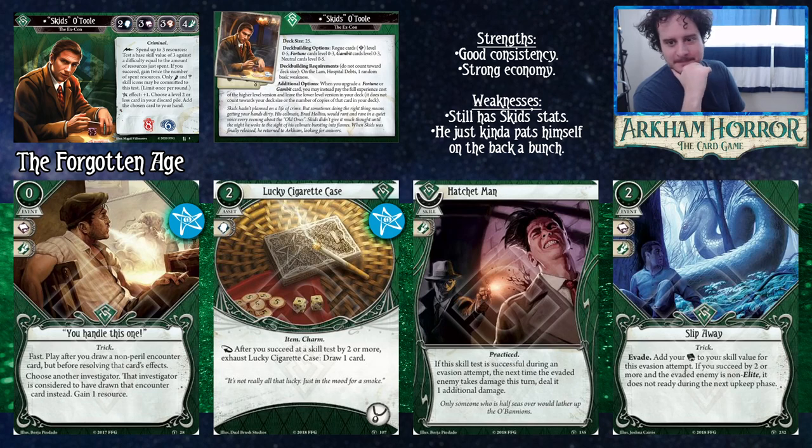From the Forgotten Age: You Handle This One is a zero cost event — play it after someone draws an encounter card and you gain a resource for it, and commit two Willpower. Lucky Cigarette Case is particularly good in Skids because you can run your lightning bolt test at zero just to ensure you're drawing a card every turn with the cigarette case, which is better than normal. Hatchet Man commits for Agility — if the test is successful during an evasion attempt, the next time the evaded enemy takes damage this turn you deal it an extra damage. So you evade with this and then play Sneak Attack for three total damage.